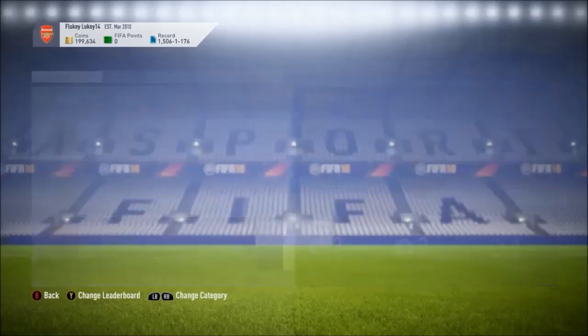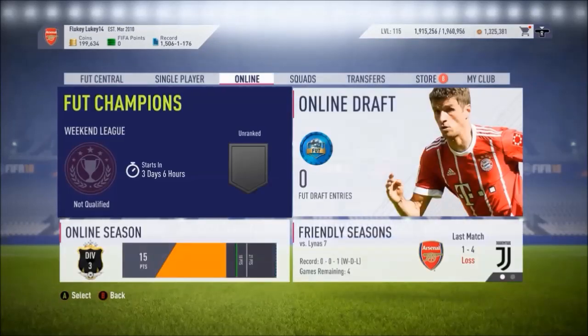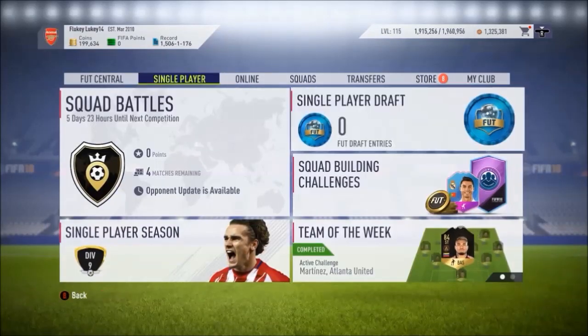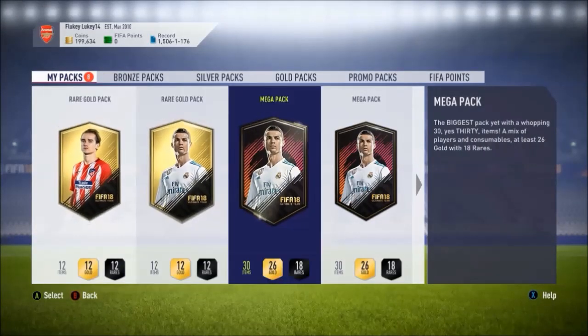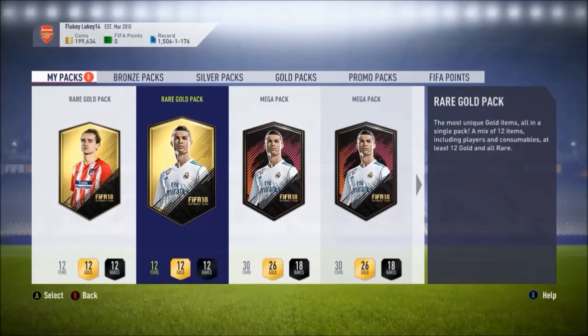I just thought that draft is so much more profitable at the minute with how much the players are going for. By the time Foot Champs rewards come out, the 83s and 84s are probably going to be cheap again, whereas the 84s and 83s now are expensive. So I would still recommend entering a few drafts even when this video comes out, but I only saved a few packs for this as I like opening packs as soon as I get them.